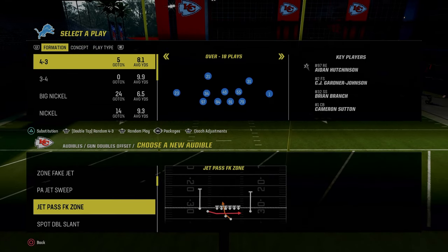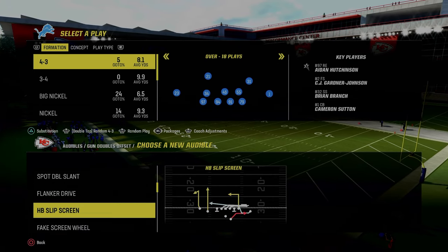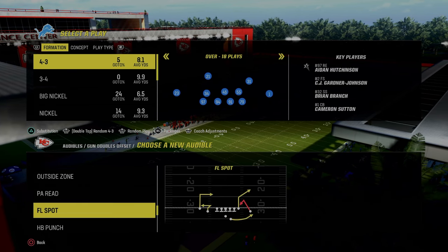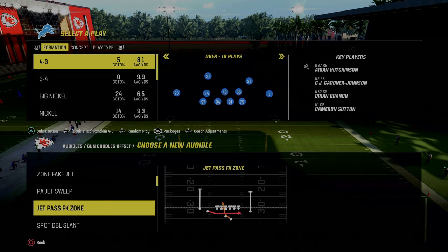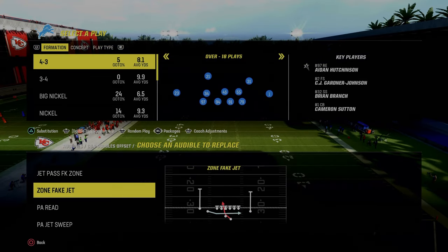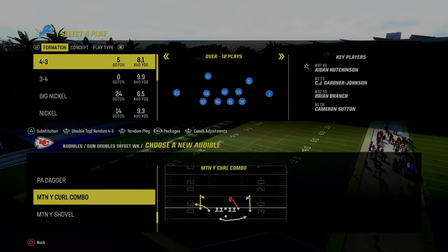For doubles offset, we're going to set the jet pass, the zone fake jet pass, and the play action jet sweep. Then we can have one other RPO-style play or passing play. A great example would be this PA read play or the FL spot play. We're looking for that key route or key play we can't really create from anything else. In this example we'll use PA read to get a couple of good things accomplished, and then you can go through the formation and do what you want.